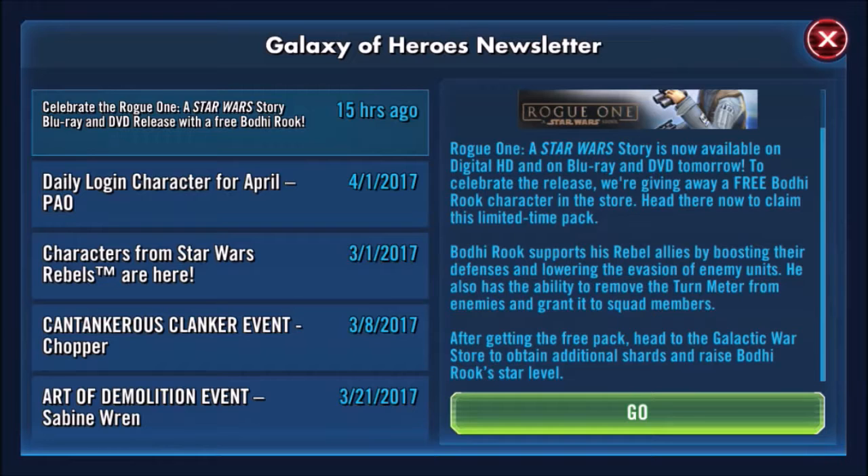He might have a ship — the Cargo Shuttle — because the patch notes say that the Star Wars Rebels characters are getting ready to get their ships. And the Imperial threat rises, so that means Grand Inquisitor, Kallus, and maybe other Rebels Empire characters are going to be coming pretty soon. Maybe even the Rogue One ship. So let's go get our free Bodhi.